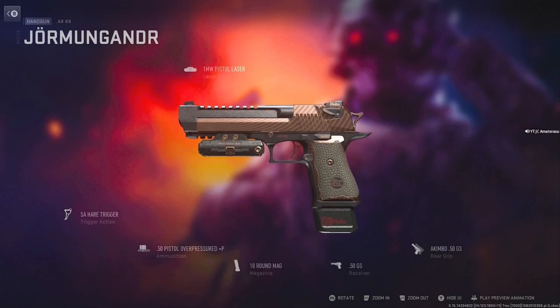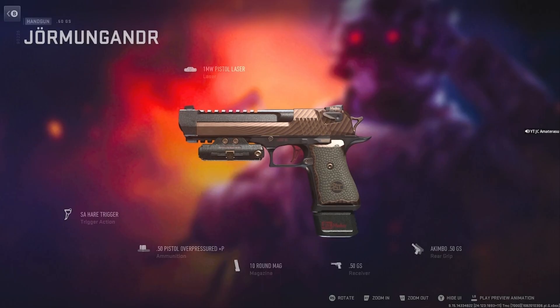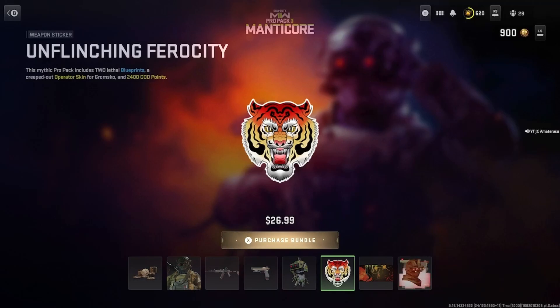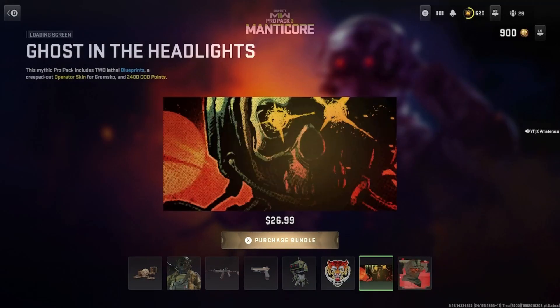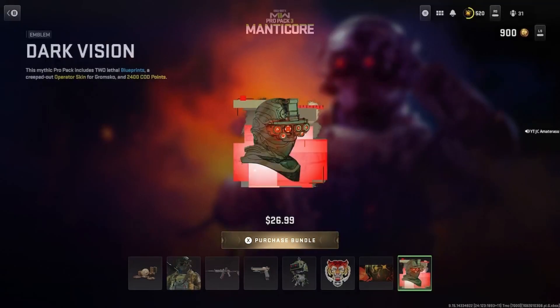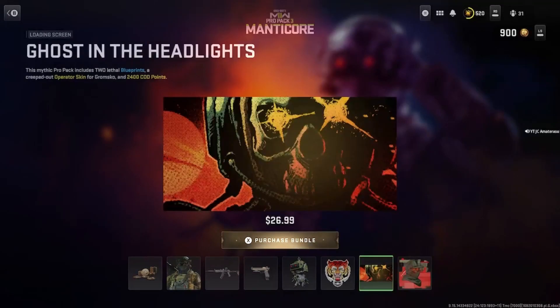Okay it's akimbo now - they made this one crazy, this one's gonna be hidden a thousand percent. The Manticore Mini weapon charm - Unflinching Ferocity - got the weapon sticker. Ghost in the Headlights - don't kill me, his eyes are blue. Loading screen - this one's aight. Dark Vision - nah, this one's litty. That emblem's lit, literally.